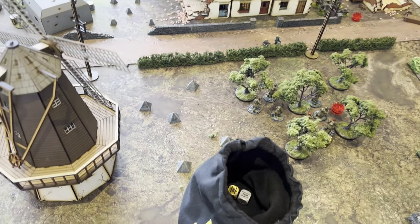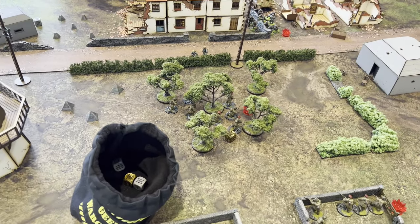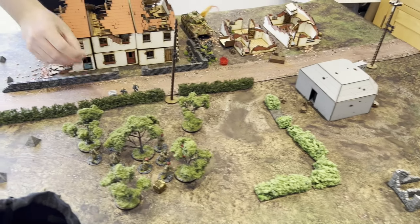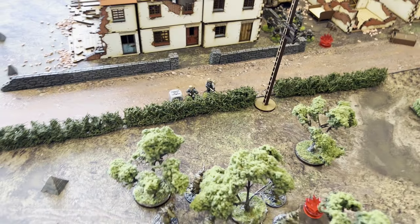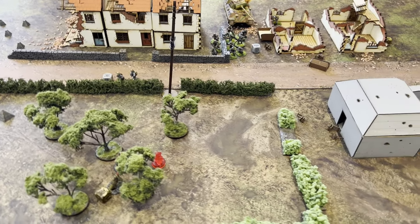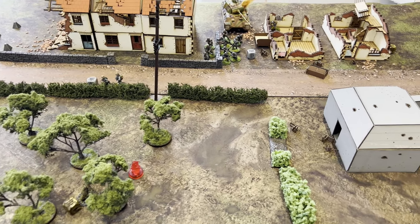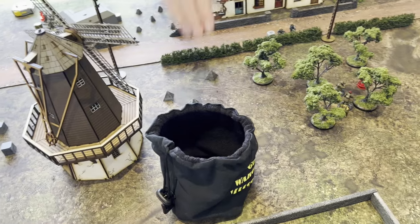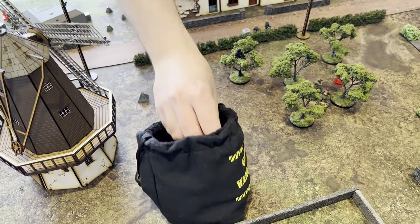Next dice is a German. Where is Robin going next? He's going to use the flamethrower. Oh, I really don't like that. The next German dice: Robin has put it on the Grenadiers down there and set them to ambush.